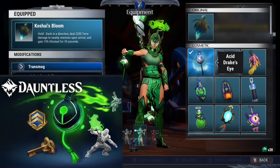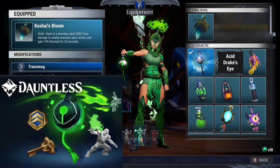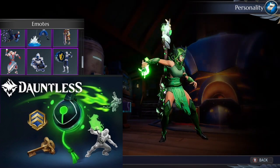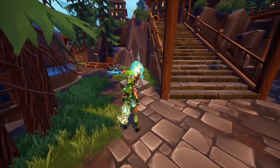The Xbox bundle contains the Poison Drake's Eye Lantern skin — though in-game it says Acid Drake's Eye — the Monster Breath Emote, 25 Patrol Keys, and 14 Days of Slayer's Club. You can claim this bundle through the Xbox Game Pass Ultimate Perk section.